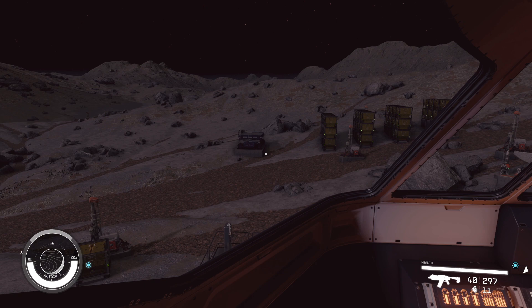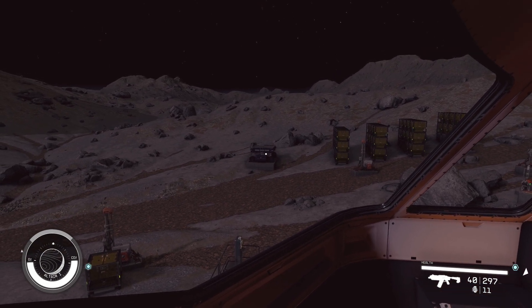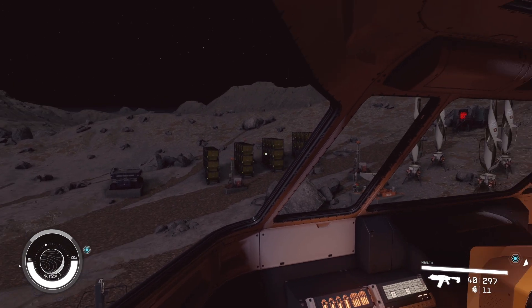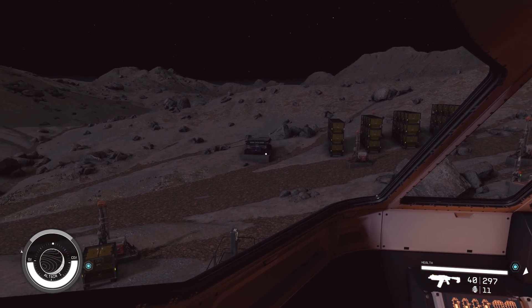So that is the transfer container that we're going to use to load materials onto our ship. It is linked to a cargo which is linked to some miners down there. I'm not going to go into all that right now — I have a more detailed video I'm going to do later. Right now we're just going to show you how to do this.